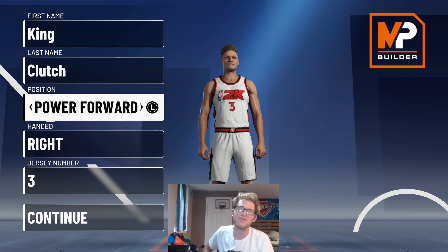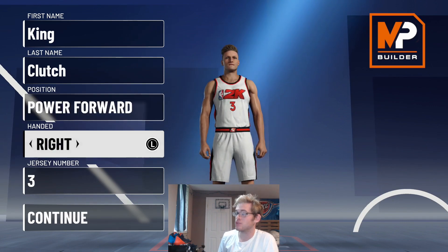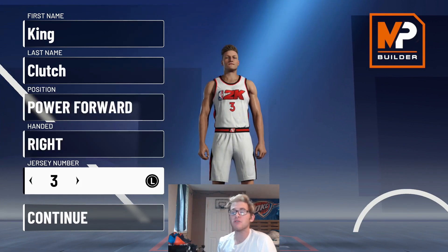So you're going to make this build a power forward. You can do a center but I'm just going to do power forward — right-handed, jersey number three. Handedness and jersey number don't matter. You can go power forward or center; I'm going to go with power forward.